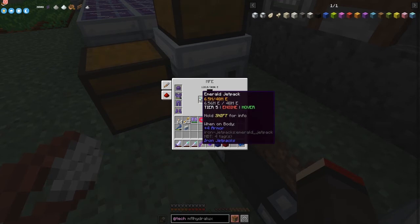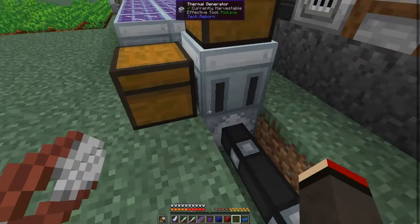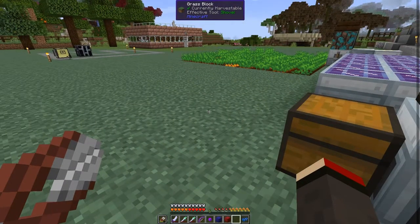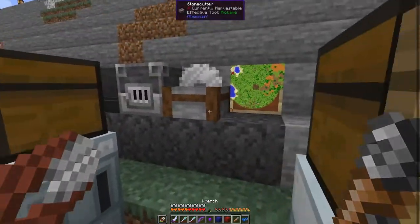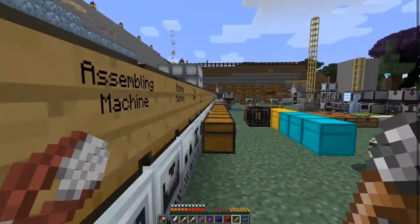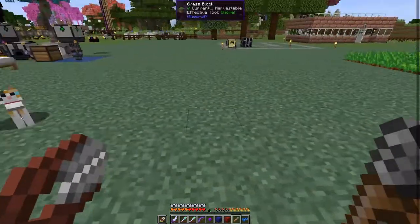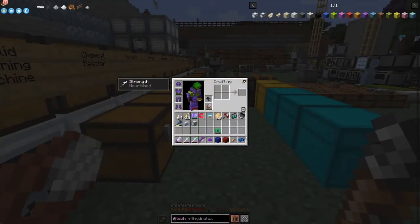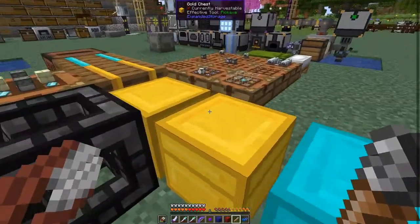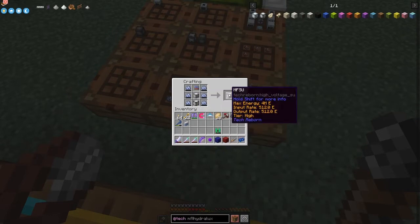This jetpack really charges very, very slowly with the MFE. So let's just break it — I need the wrench out of my backpack. Always a good idea to use the wrench, because otherwise the MFE loses whatever charge it's got stored. So we can simply put this into here now and get an MFSU. It's the high tier machine, this one.